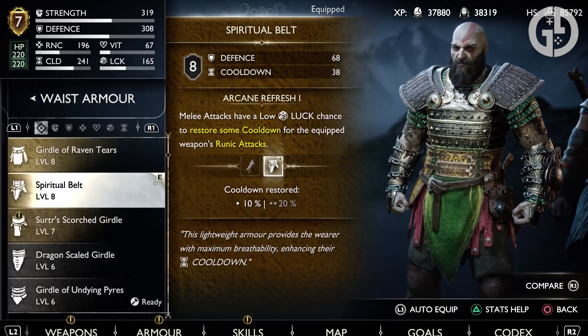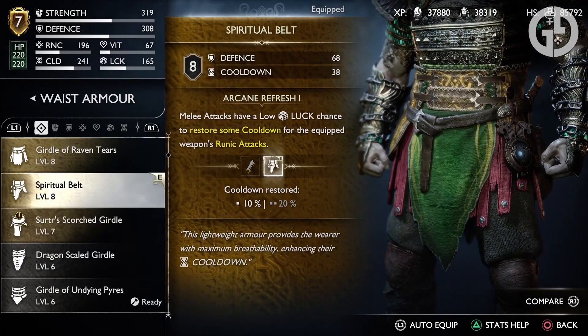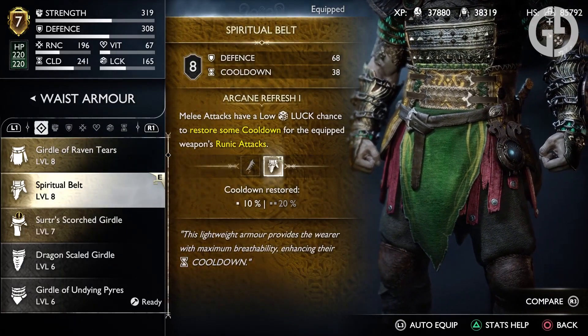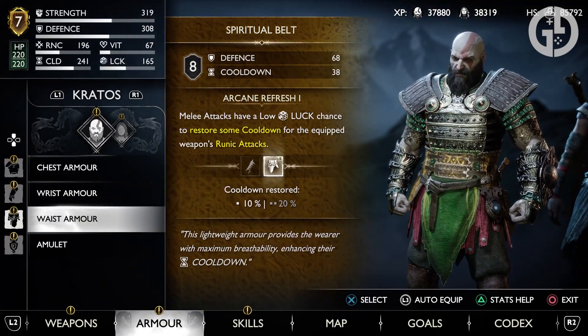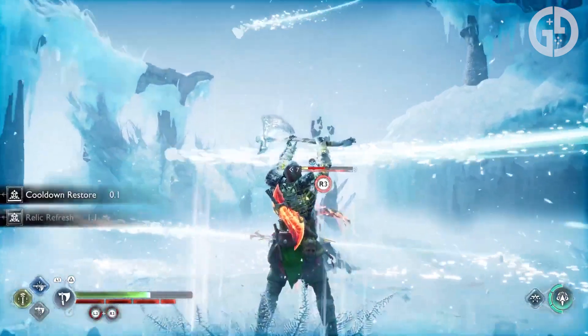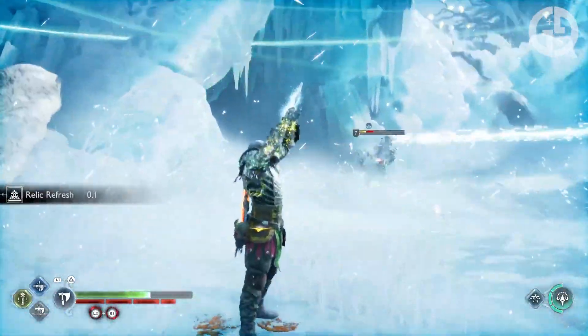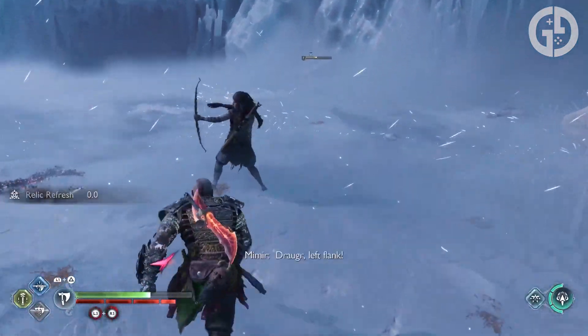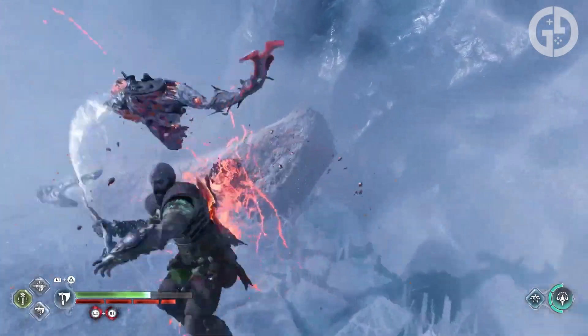This build works perfectly fine with the full Berserker set, but for us and for plenty of others, the best runic and cooldown waist armor is one of the earlier ones you can get in the game: the Spiritual Belt. It grants decent defense, but it's the cooldown boosts we're really looking for. All your melee attacks also have a chance to trigger a drop in runic cooldowns, so you're constantly working to get your runic attacks back online as soon as you've emptied them into the biggest enemies. Those are your defenses locked in.